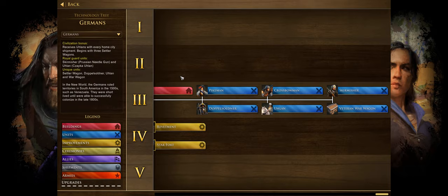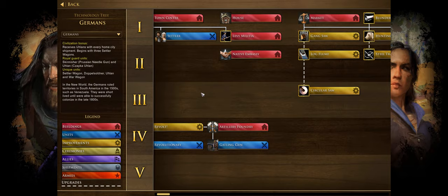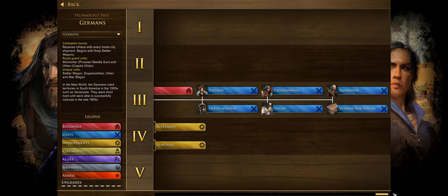The settler wagon is the unique German villager — essentially the equivalent of two villagers in many ways. They cost two population space, but only 100 food and 100 wood to make instead of the usual 200 food for two settlers, and they gather essentially twice as much as a normal villager. They're also useful for building walls and structures, since they build faster without the diminishing returns you get from two separate villagers working on the same building.